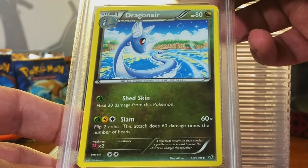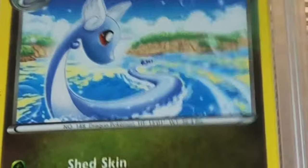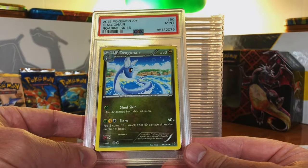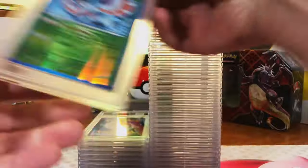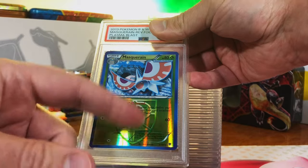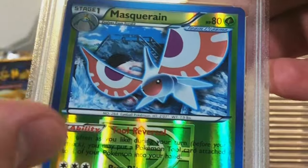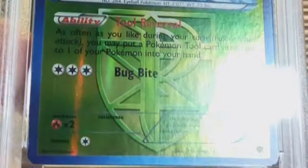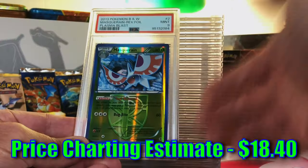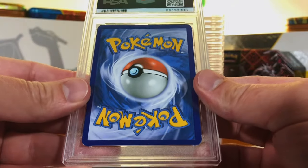Dragonair Uncommon from Roaring Skies — this one is a 9 I think. Mint 9! Beautiful artwork on that Dragonair. I'm really digging Roaring Skies — we might have to do an opening at some point. Masquerain Reverse Holo Rare from Plasma Blast — another blue border card with the Plasma emblem. The green and the blue just work so well together, and with that Reverse Holo shine — absolutely love this card. I'm going to guess an 8. Mint 9! This is crazy — absolutely having a blast.